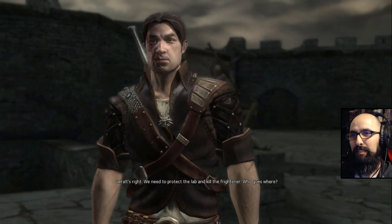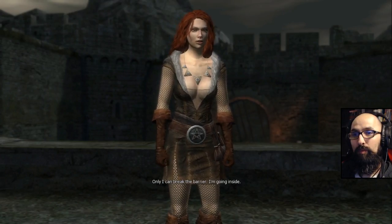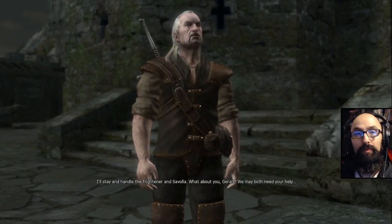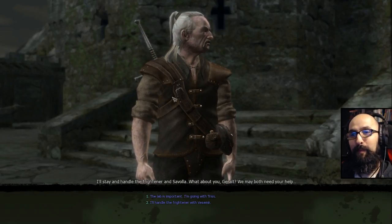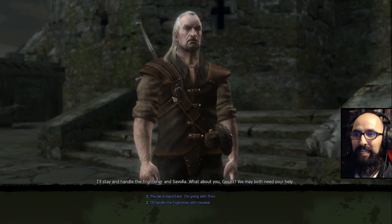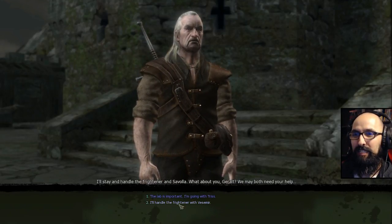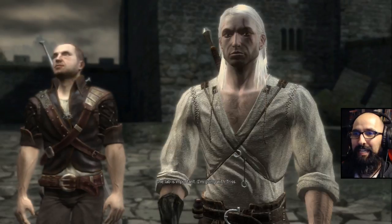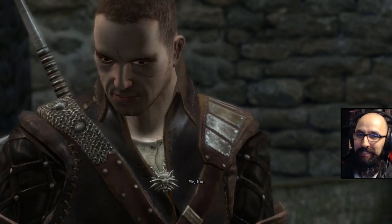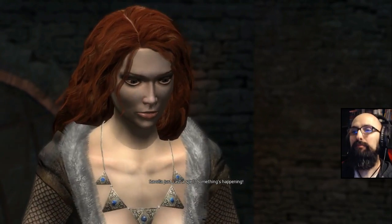Maybe we should split up. Geralt's right — we need to protect the lab and kill the Frightener. Who goes where? Only I can break the barrier, I'm going inside. Vesemir, I'll stay and handle the Frightener and Savola. What about you, Geralt? We may both need your help. Oh snap — so that's in this game too. I guess I'm going with Triss, right? I'm sure you'll do fine against the Frightener, but I want a piece of that mage. The lab is important — I'm going with Triss. Me too. It's decided that Eskel and Lambert will stay with me. Savola just cast a spell — something's happening. It's a tutorial. The ground is shaking — feel it? They're breaking through.